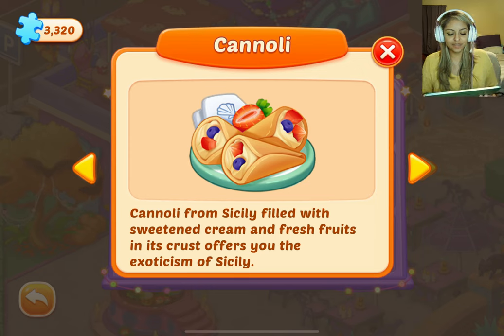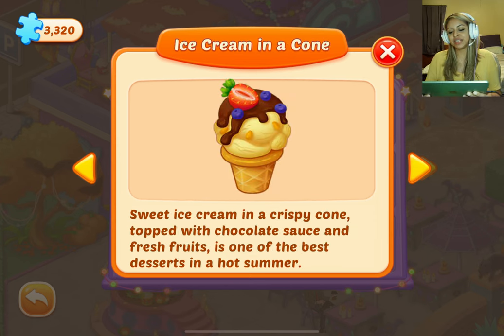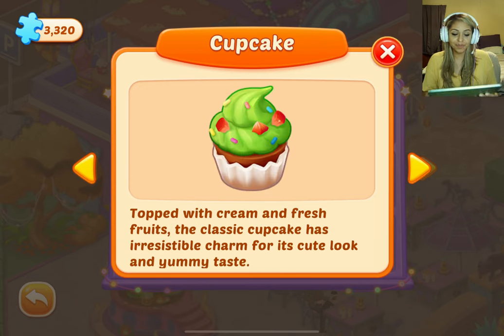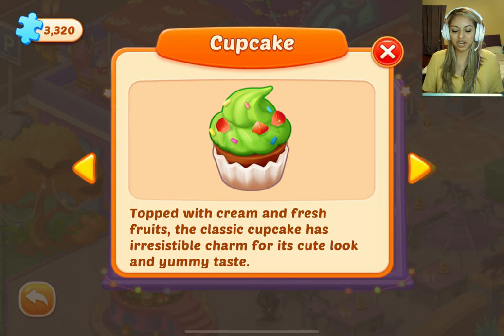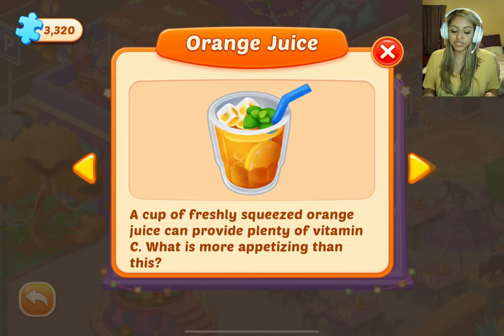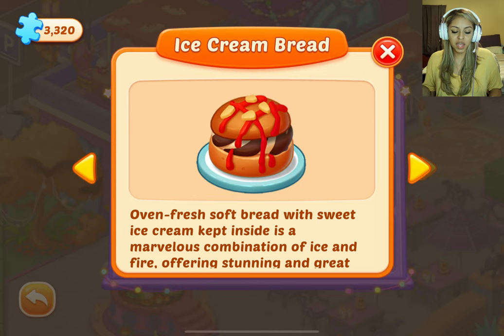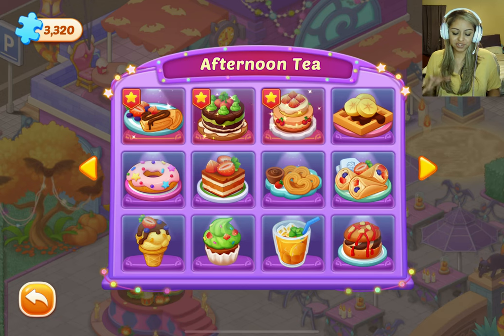Cannoli — from Sicily, filled with sweetened cream and fresh fruits in its crust, offering you the exoticism of Sicily. Ice cream in a cone — sweet ice cream in a crispy cone topped with chocolate sauce and fresh fruits, one of the best desserts in a hot summer. Cupcake — I love cupcakes. Topped with cream and fresh fruits, the classic cupcake has irresistible charm for its cute look and yummy taste. Orange juice — a cup of freshly squeezed orange juice can provide plenty of vitamin C. Ice cream bread — oven fresh soft bread with sweet ice cream kept inside is a marvelous combination of ice and fire, offering stunning and great tastes. So there are the afternoon tea figurines.